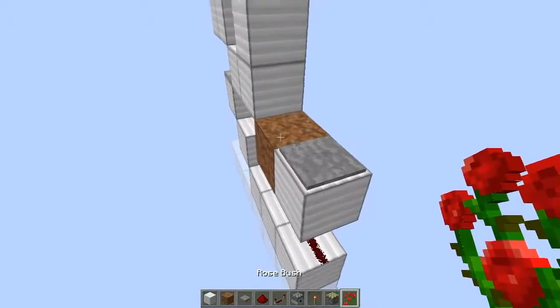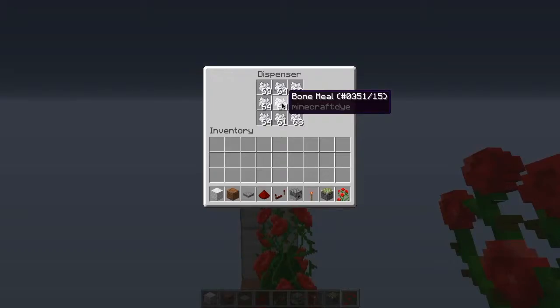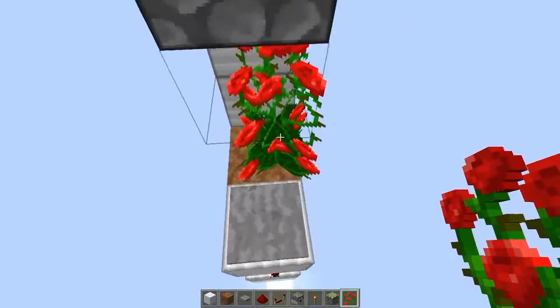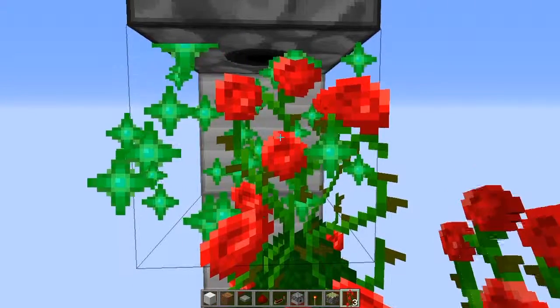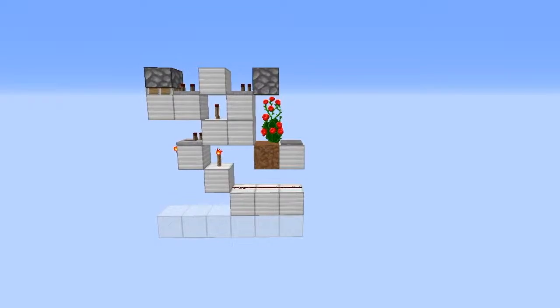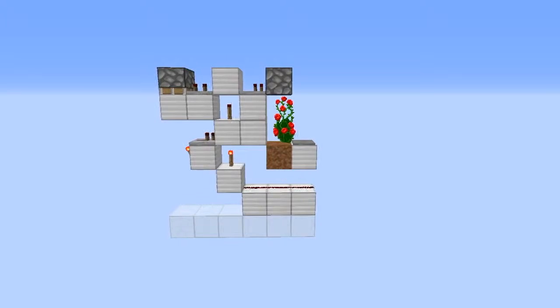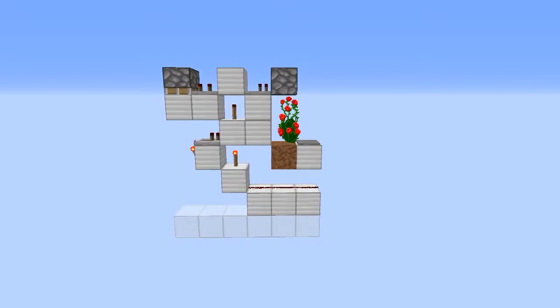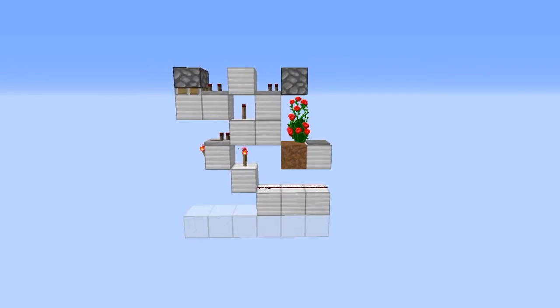That is the whole thing, so now you can place in your 2-high bush. Fill the dispenser with bone meal, and if you step on the pressure plate it should start dispensing. That is the whole thing done and I hope you enjoyed. This isn't tileable but I'll probably work on making it tileable for a future episode. Thanks for watching — I hope this will be useful for at least someone. Goodbye!